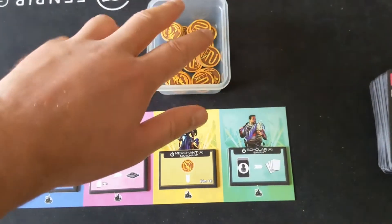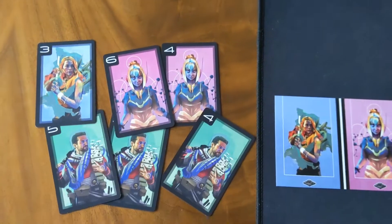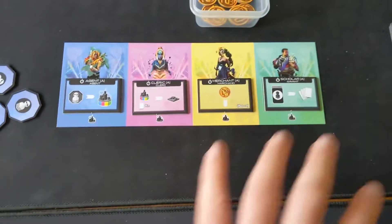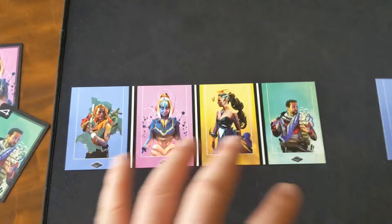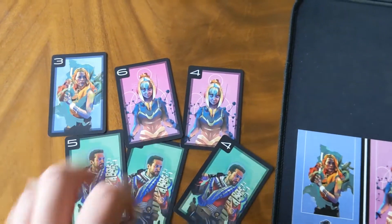You're going to have these coins here, which can be points and can give you some good manipulation tools. You're going to have a big deck of cards that are going to look like this — basically four different suits of cards corresponding to all the different colours on the capital and on each individual player's board as well. Those cards are going to range from value two to value six.